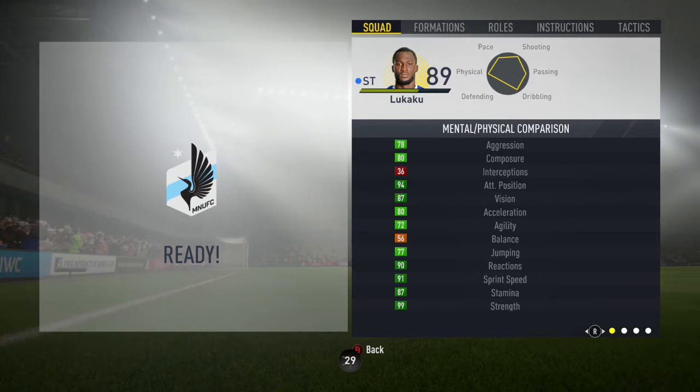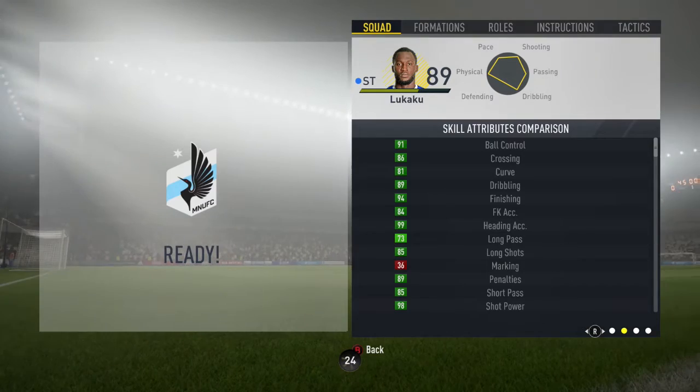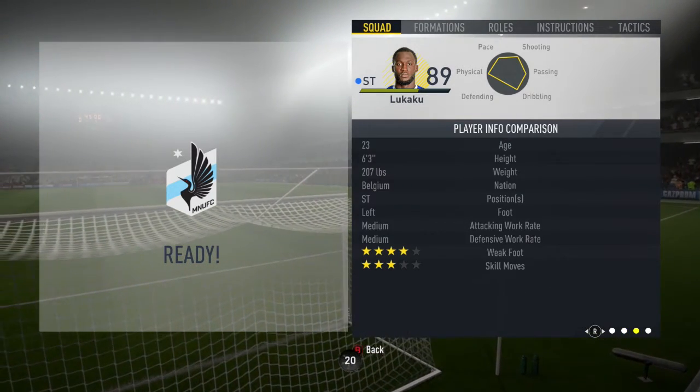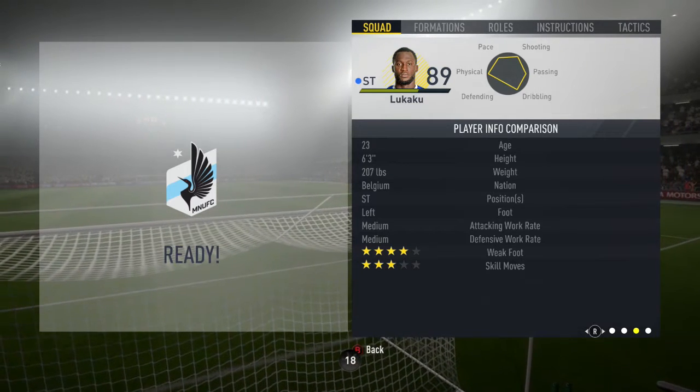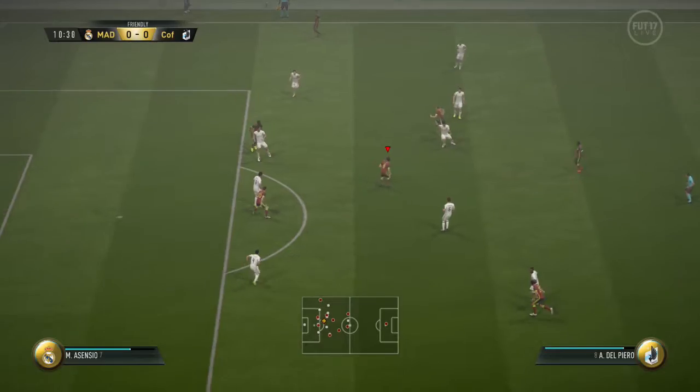He's got 94 positioning, 94 finishing, 98 shot power, 91 ball control with 89 dribbling, 87 stamina, and 99 strength. He has the tries to beat defensive line trait as well as the strength and complete forward specialities, medium-medium work rates, three-star skills, and a four-star weak foot.